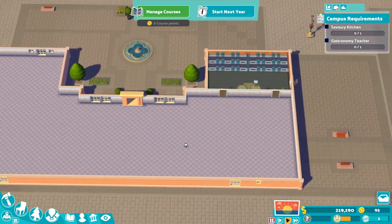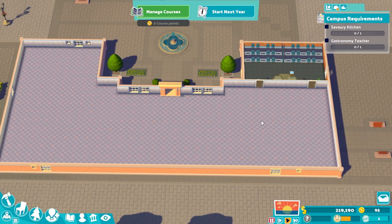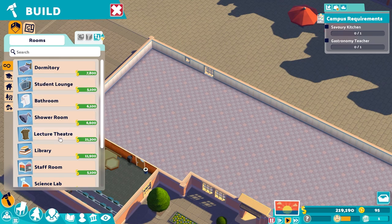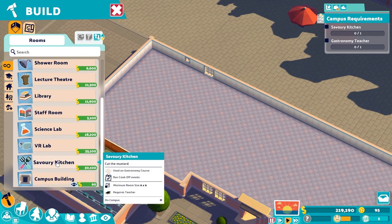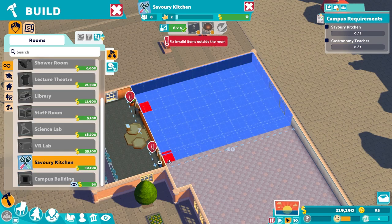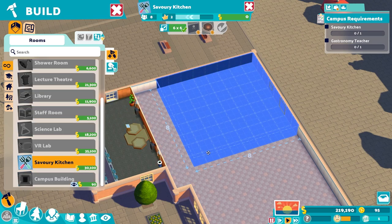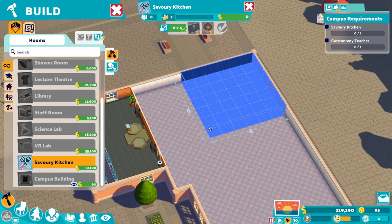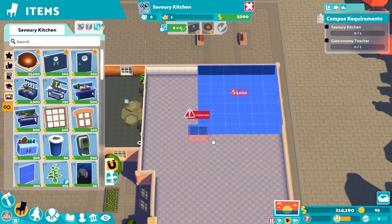A savoury kitchen. Do we put it right opposite here? I suppose we do, don't we? Let's check this out then - savoury kitchen. Who knows how big it needs to be. I want to match that at least, so it needs to be... it's six by six. That's pretty big. So that's kind of how big it has to be.